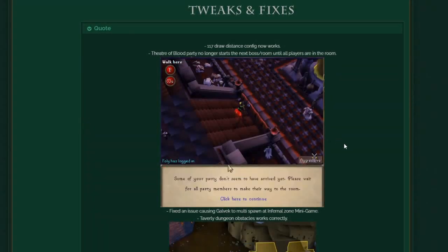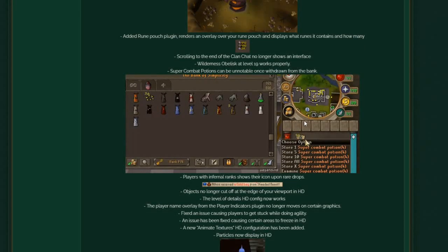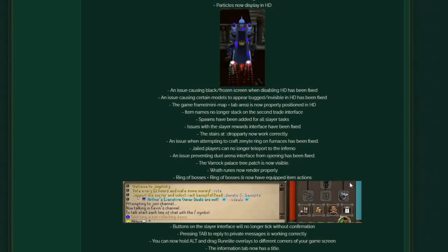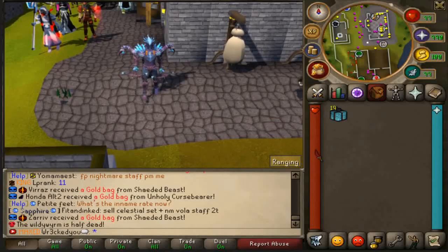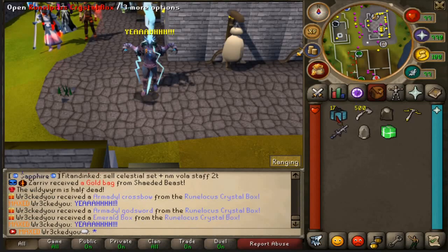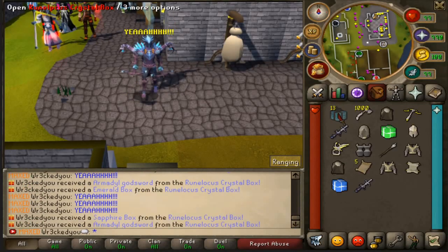Multiple tweaks and fixes as well — check out the update thread, I'll link it down below. I just want to see you in game, so please click the link below and come check out Simplicity. We've got 19 rune locus boxes — I'm going to keep a couple for the first comment.